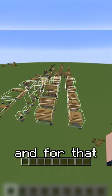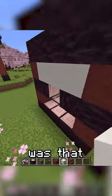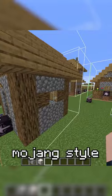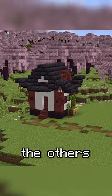The next thing to do is the houses, and for that I have a world with every village structure. The first one was that small house and I tried to really copy Mojang's style of building. This is the final result of the first house. Now we need to make the others.